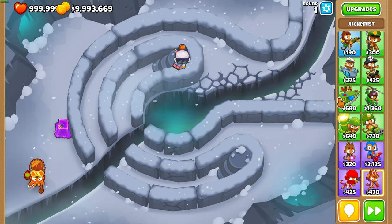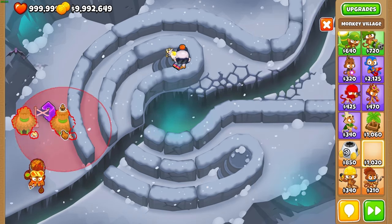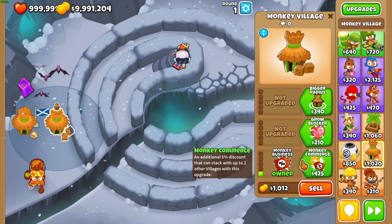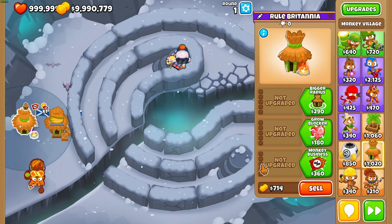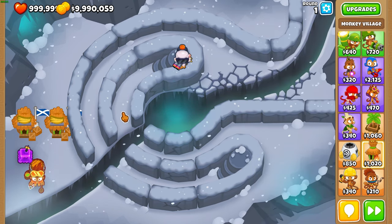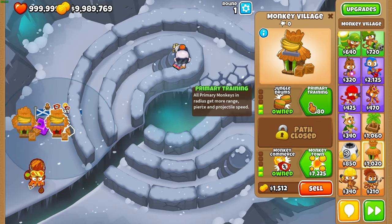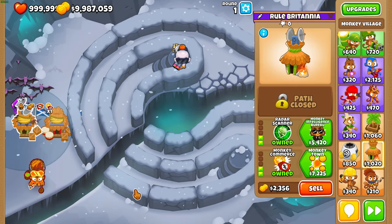Those are the kinds of optimizations you'll think about on your second and third Challenge Editor runs. If you're doing a harder map with a harder strat, money will definitely be an issue at some point. A good example is double discount villages — just make sure it's actually worth it. You might need to do some math, but usually it's worth getting two discount villages if you need Jungle Drums and Radar Scanner.